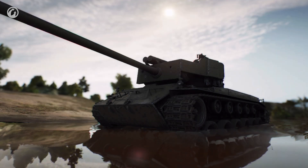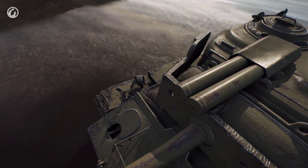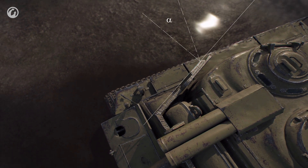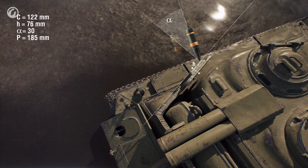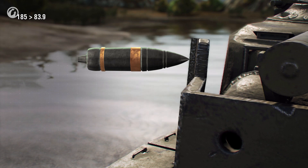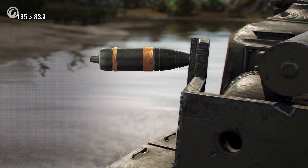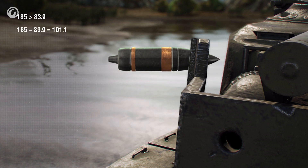We haven't mentioned screens yet. When an AP or APCR shell hits spaced armor, the entry angle and precise penetration capacity are calculated. At the same time, ricochet and the three calibers rule are verified. If neither is triggered, normalization and relative armor thickness are calculated. If the shell has enough piercing power, it penetrates the screen, but its penetration capability is reduced by the value of the relative armor thickness.